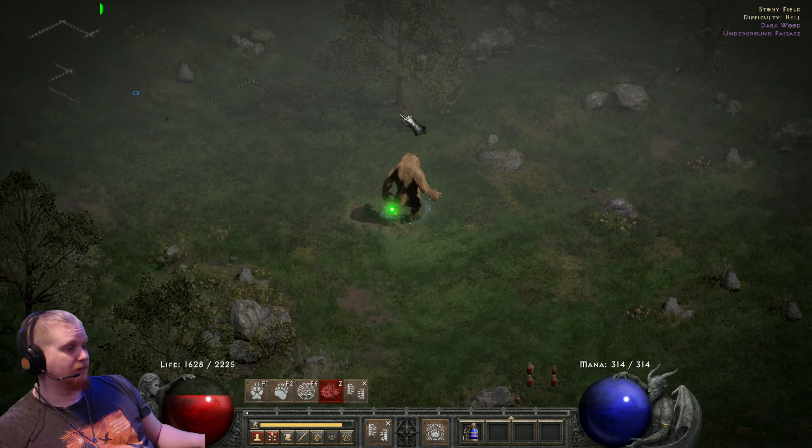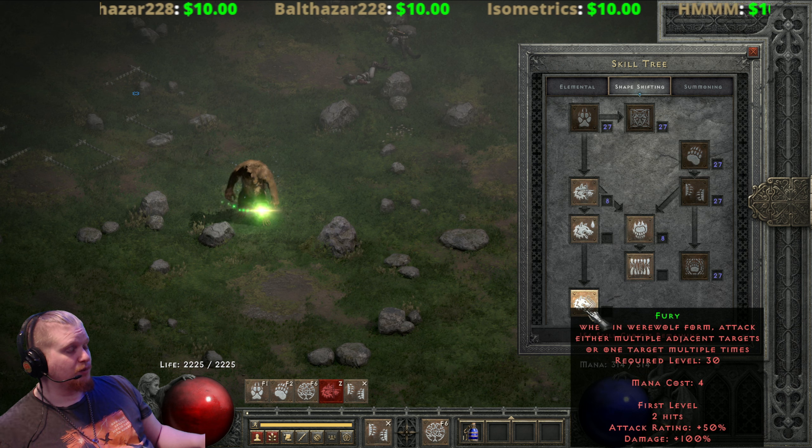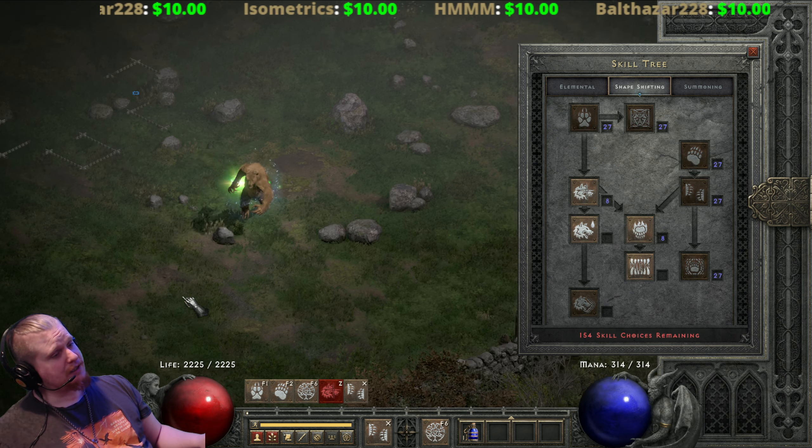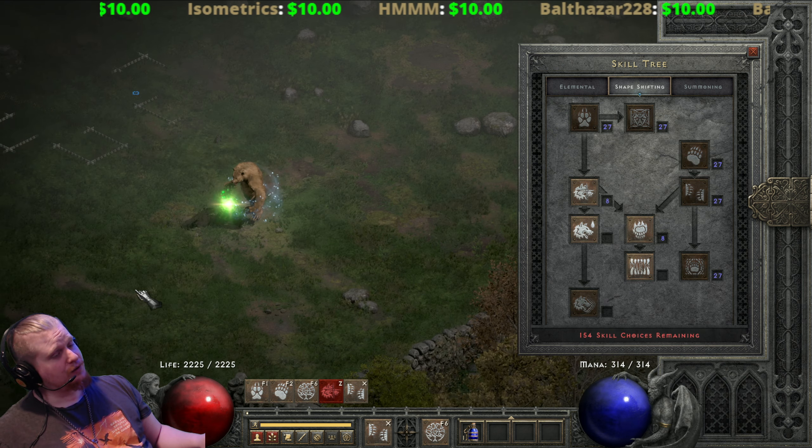I think this is one of the safest forms in the game. The Werewolf is still higher damage output simply because it's so fast and Fury is such a good attacking skill — much like Zeal. But there's definitely something to be said about the big giant Werebear running around murdering everything.